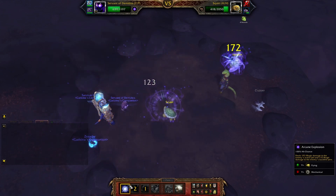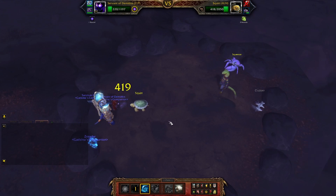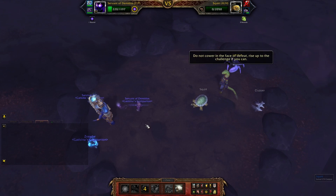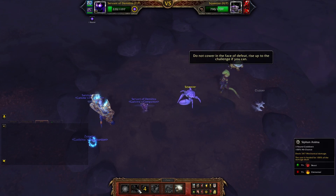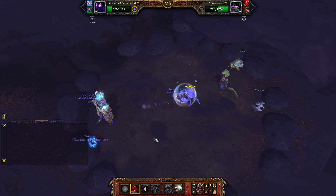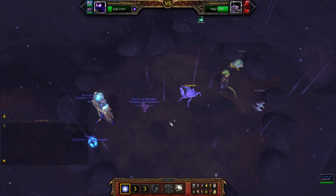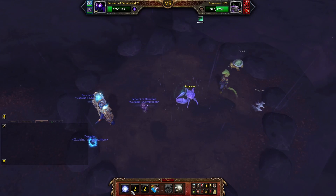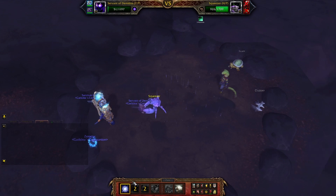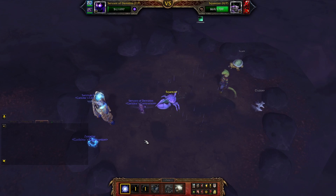I'm using a lot of AoE and Soul Rush just to finish him off. Siphon Anima and Soul Rush to finish him off. Squeezer comes in — press Siphon Anima. It's wasted because of the bubble. I hate BFA pets — it's so random. Doesn't matter.